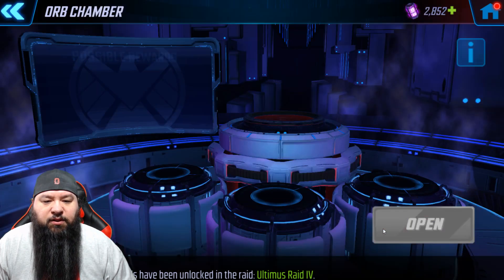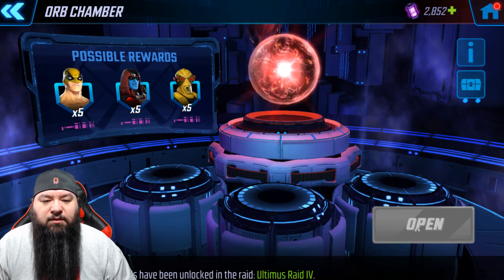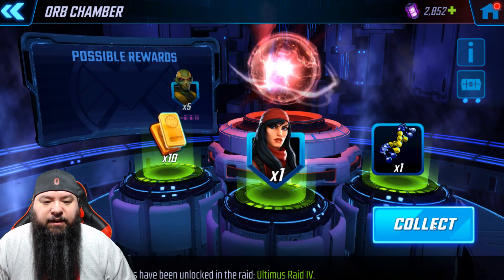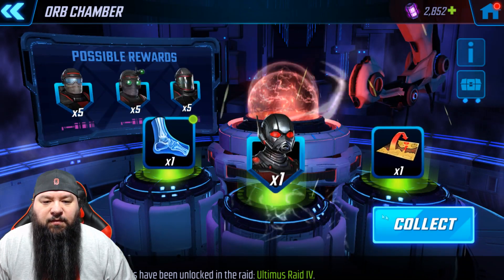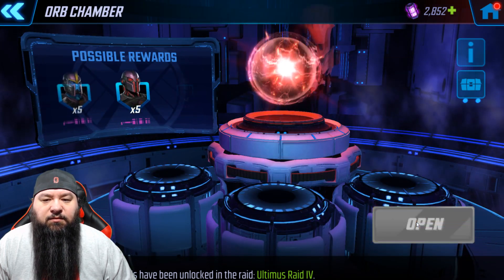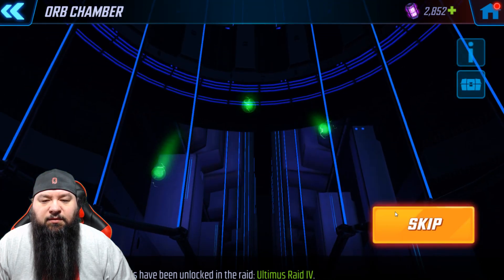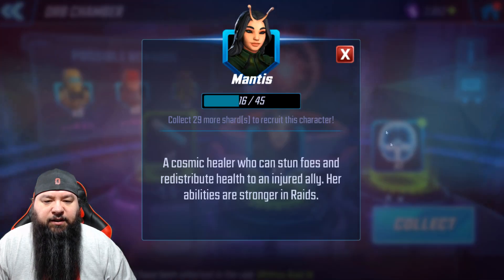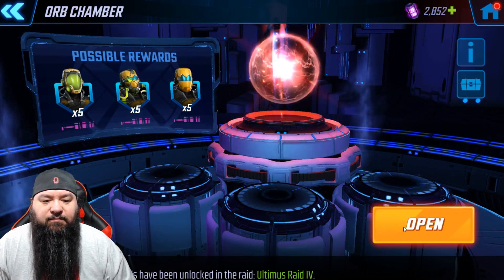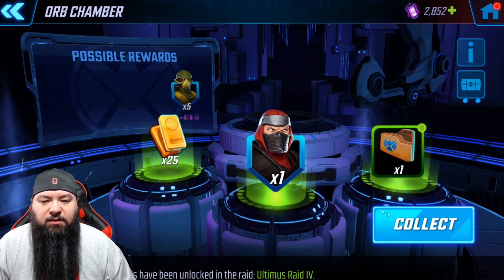Let's open a basic orb. All commons — Loki, another one, all commons again, Black Panther, Electra, Ant-Man, Loki, Sentry. I was blanking — spider-man, Crossbones, Crossbones, another Ant Sentry. And we're done with the basics.